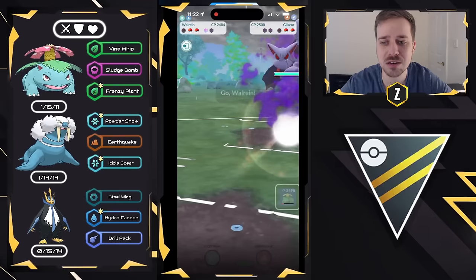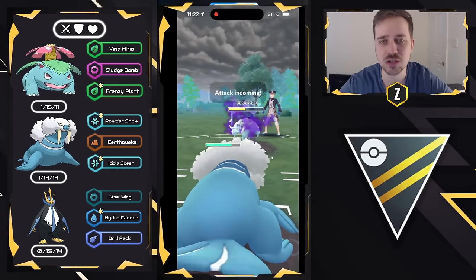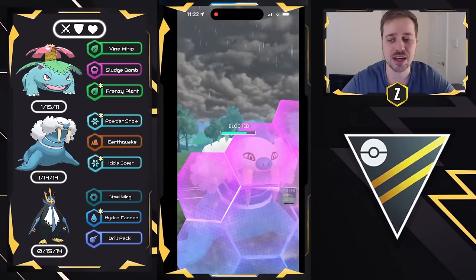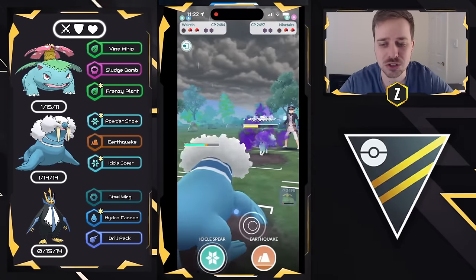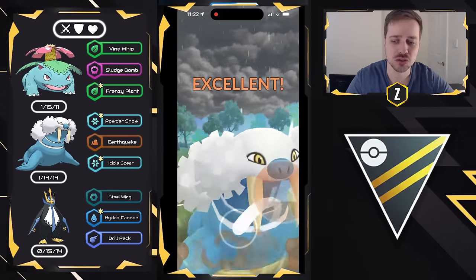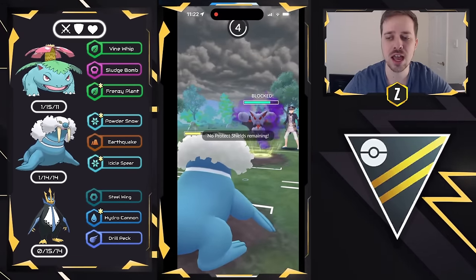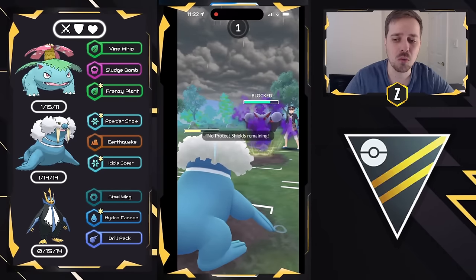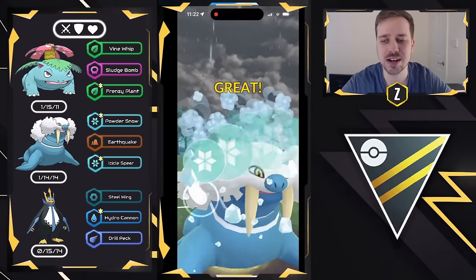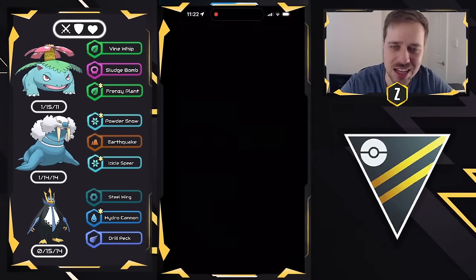Shadow Gliscor swaps in, so I swap out right away into Walrein to get ahead on energy, forcing the Shadow Gliscor swap out before it loads up. This forces the Shadow Alolan Ninetales back in, and now Walrein does a beautiful sweep — overloading on energy and using Earthquake for enough neutral damage to KO. Icicle Spear faces off against Shadow Gliscor, and since it couldn't farm much energy, Walrein safely survives a Night Slash and lands the Icicle Spear. Good game, very well played.